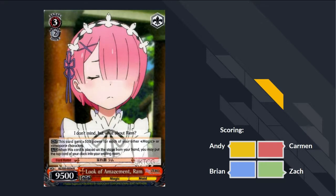Next card: Look of Amazement Ram. Gets 500 power for each of your other magic or weapon characters. When placed on the stage from your hand, you may heal one. Freaking boring — sounds like a trial deck level 3 almost. It is a rare. This is a trial deck card with foiling. D.